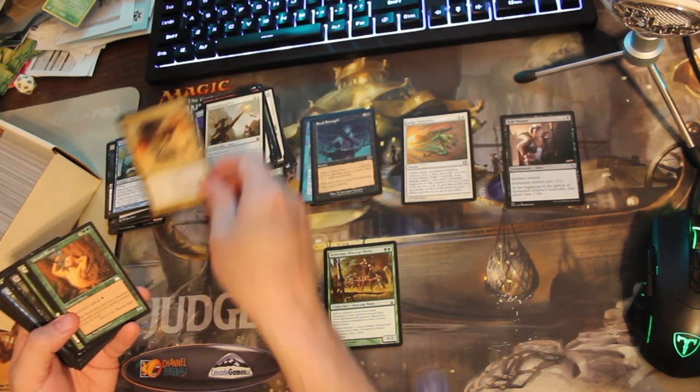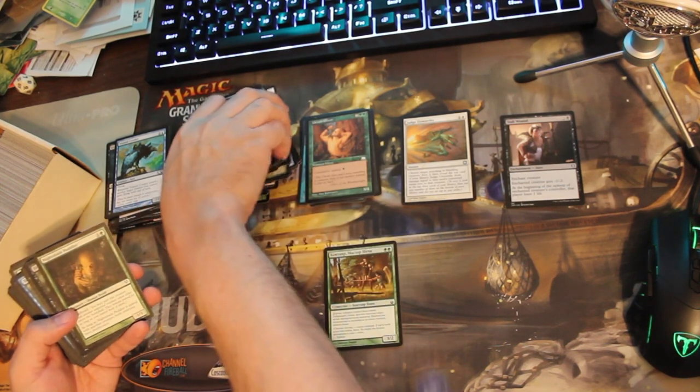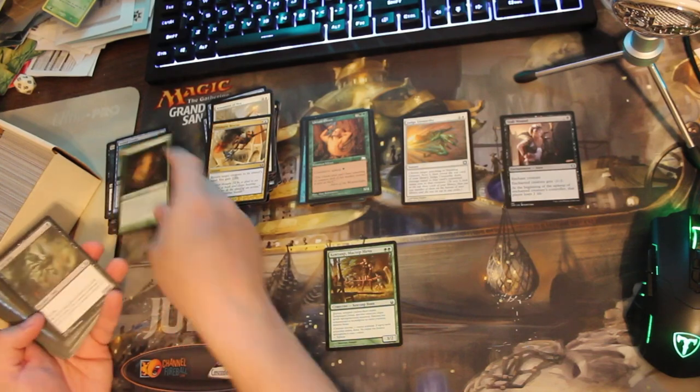The bulk I picked up has stuff from all over the time map. This is Weatherlight, but I've also got Time Spiral Remastered here, and everything in between.